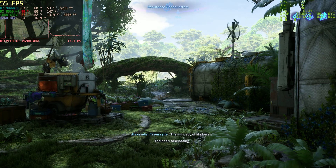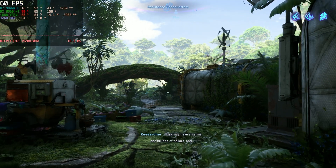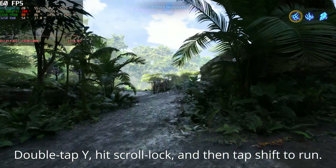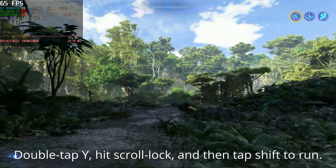You're right outside the Resistance headquarters door. Aim toward the center of this plant. If you hit Y twice, that will auto-run, and then you only have to steer and aim. Hit Y twice, then hit scroll lock for FrameView capture to start, and then run along this path.